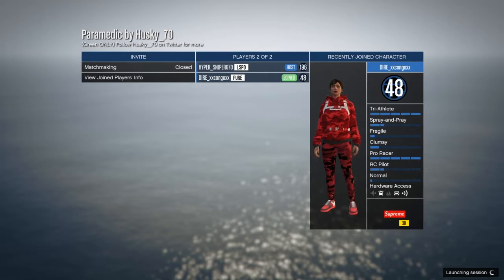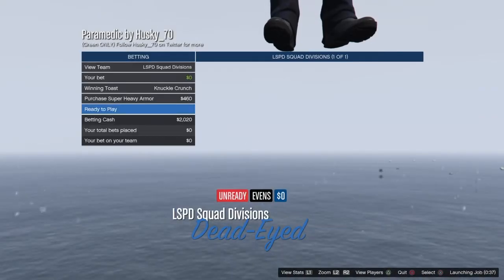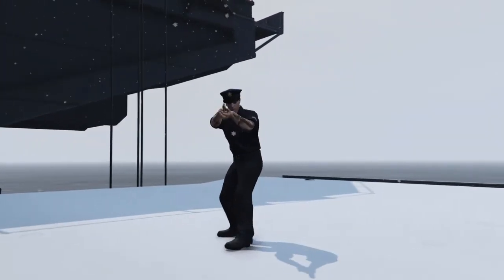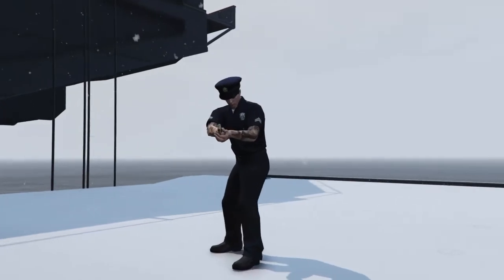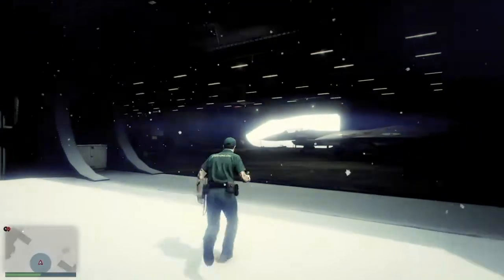Alright guys, so once you get someone — hopefully a friend, because we all know how this goes with randoms — the second player gets kind of a different-looking outfit. But if you want, you can have your friend host the job and then you be the second person. I'll show you guys a picture of what the second outfit looks like right here.